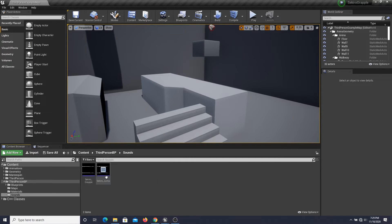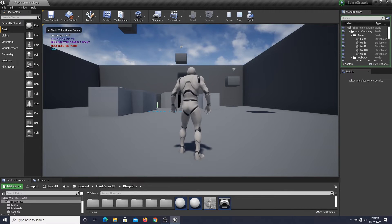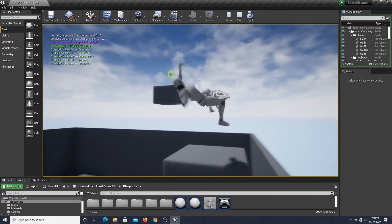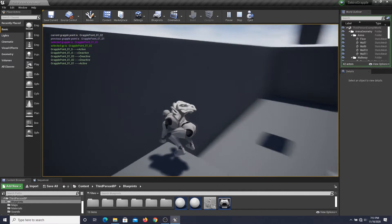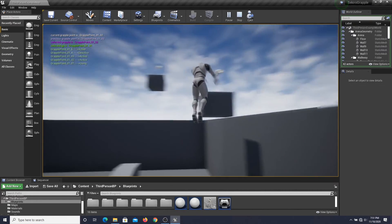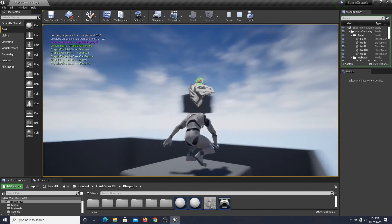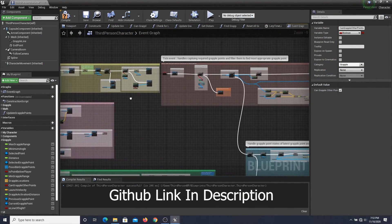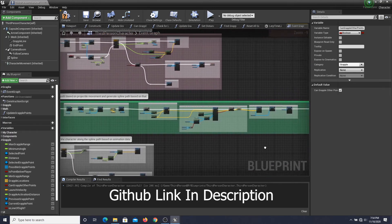I extracted sound effects from Sekiro and attached those sound effects on all grapple animation montages. Finally, let's look at how our grapple system turned out. I have only explained how the core mechanics are put together in this system. The project source code is well documented and easy to understand. So if you want to learn more, you can download the project from GitHub and feel free to look at the code.